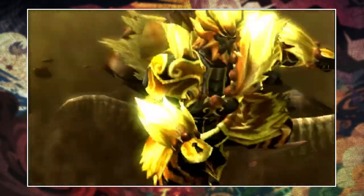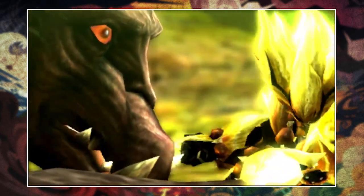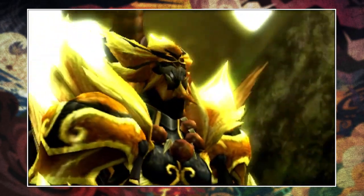I can understand why a lot of you asked me to cover Rajang — he can be a royal pain in the backside and has a tendency to give even the best hunters a run for their money. As far as physiology goes, Rajang actually strongly resembles the Blangonga from Monster Hunter Freedom 2 and even borrows some of his attacks. However, Rajang is quite obviously much bigger, more muscly, hits a hell of a lot harder, and harnesses the power of electricity rather than ice.